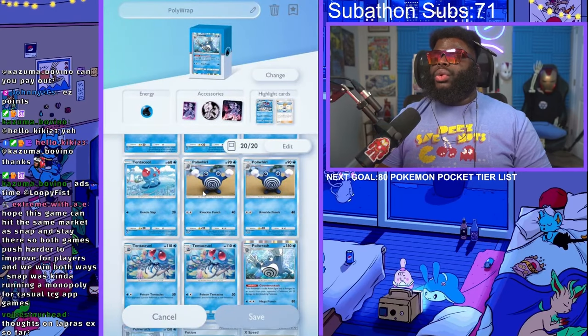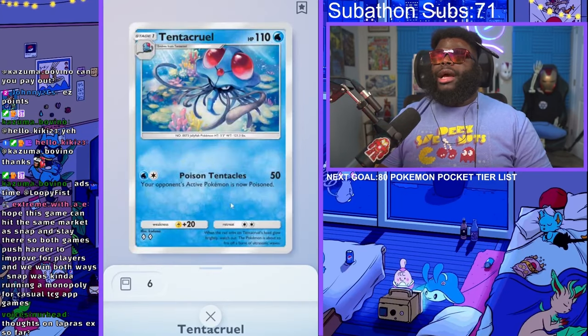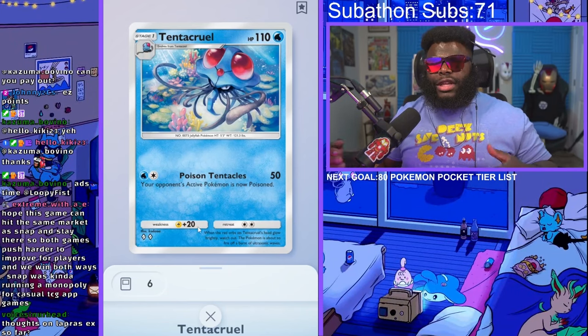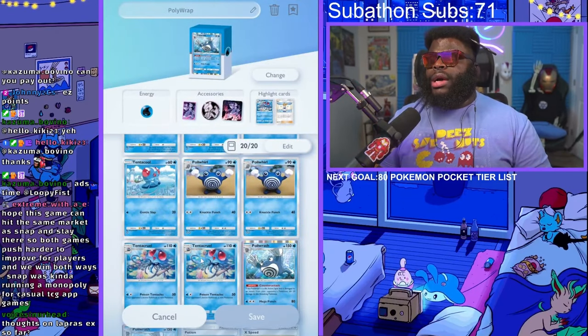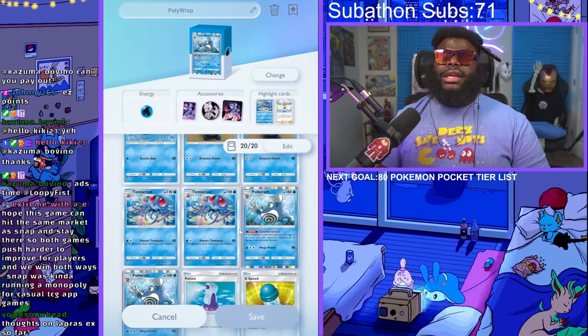So I threw him in a deck with Tentacruel, because obviously Tentacruel can apply poison over time. If they're getting poisoned over time and they also kill my Polywrap, then that's 30 damage they're going to be dealing. So it's kind of a self-inflicting damage type deck. Those are the only two main Pokemon. We only got four Pokemon in this deck, but Tentacruel and Polywrap can deal a lot of damage to some things.